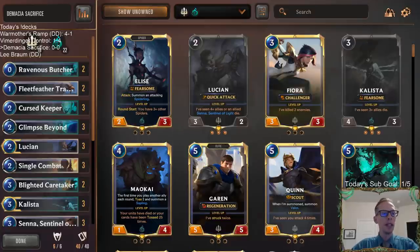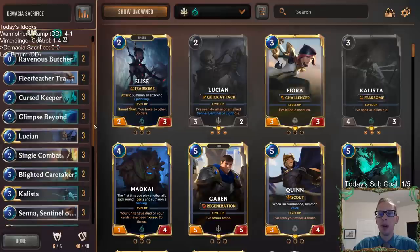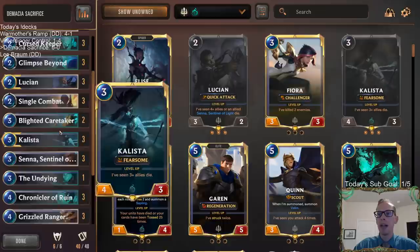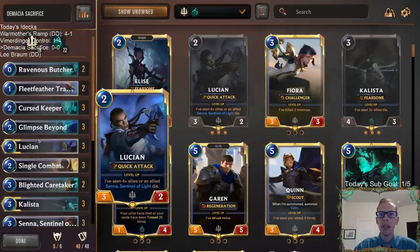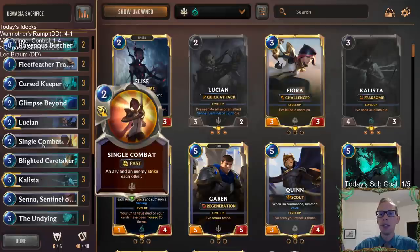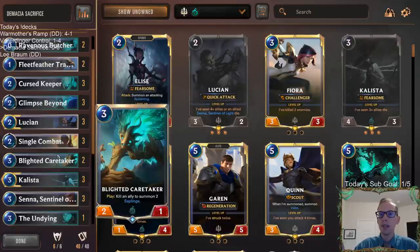Welcome everybody here on Twitch chat and everybody on YouTube for some Demacia Sacrifice - bringing this deck back. This is a deck I really like to play. It's a nice proactive deck that can also generate a lot of value. We have a lot of creatures that generate value and we get to play Lucian and Callista, two champions that are pretty sweet and don't see a ton of play.